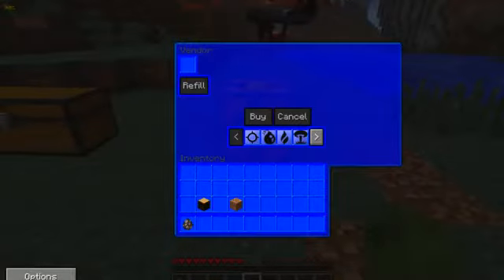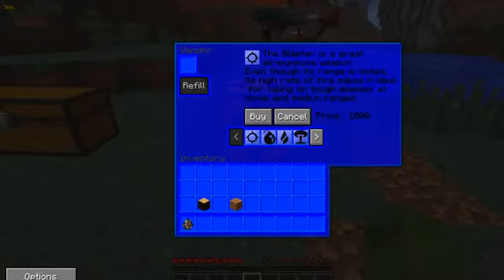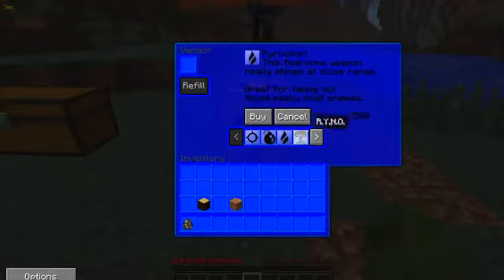So here it is — this is where you can get your guns. We've got the blaster: it gives you a price and a description. The blaster is a great all-purpose weapon; even though its range is limited, its high rate of fire makes it ideal for taking on tough enemies at close and medium ranges. We've also got a bomb glove that throws bombs at your enemies, and the pyrocitor at 2,500 bolts — this fearsome weapon really shines at close range, great for taking out those pesky small enemies.